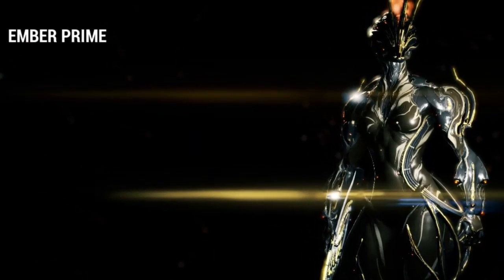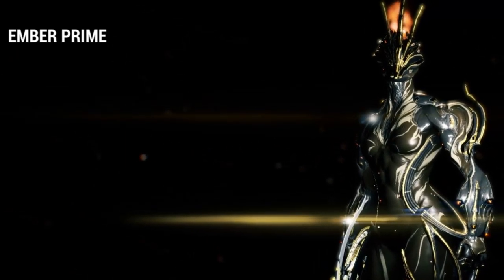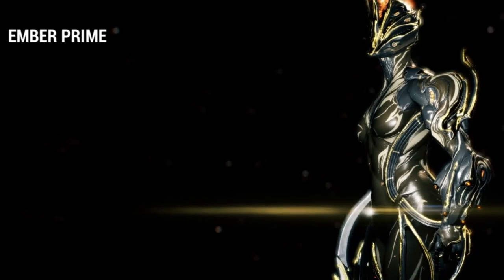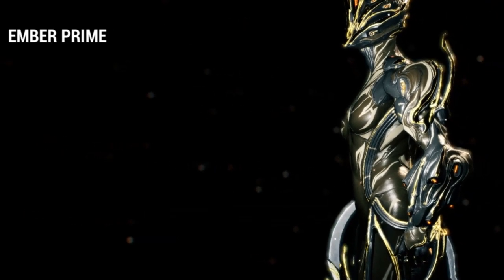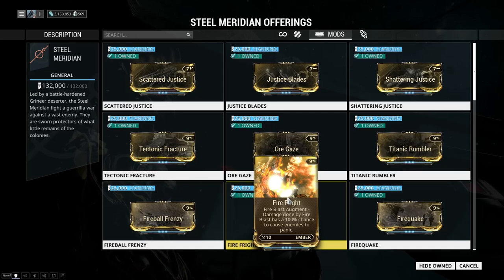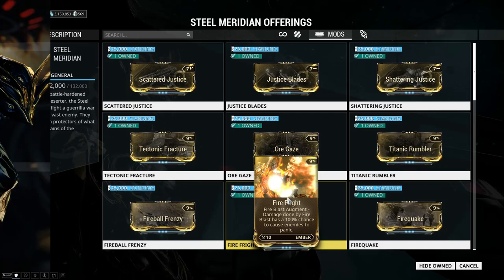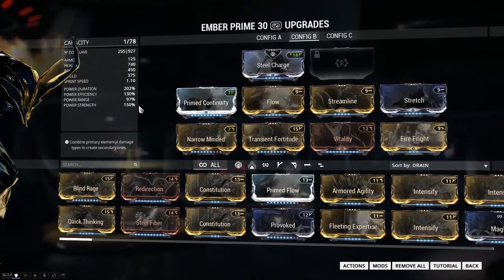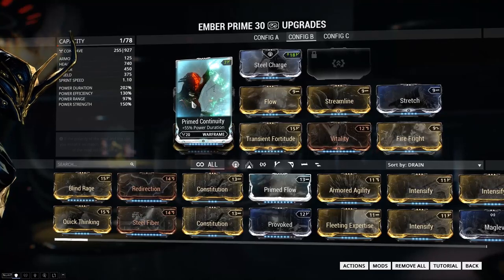This is the Wisecrack. I'm working with the augment for the Ember or the Ember Prime called Fire Fright. This is an augment great for defense missions against infestations. We can get this augment from the Red Veil or from the Steel Meridian syndicate.